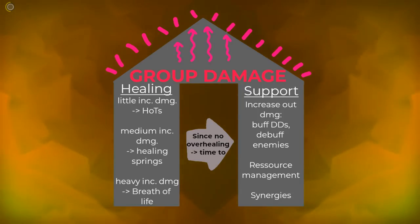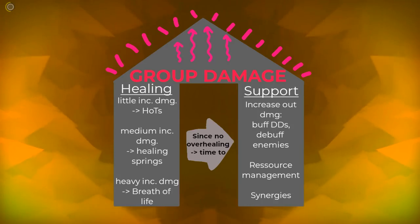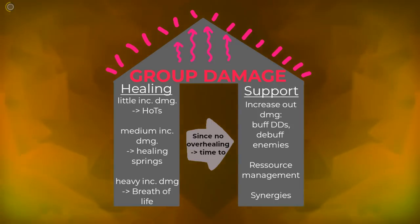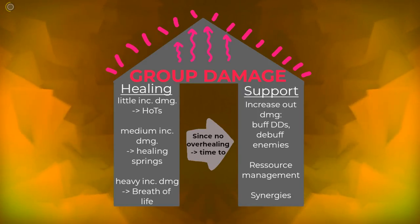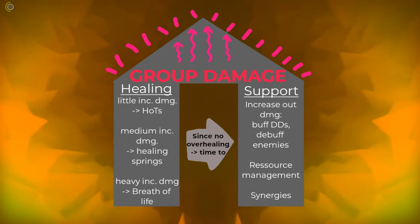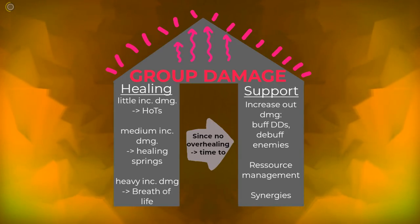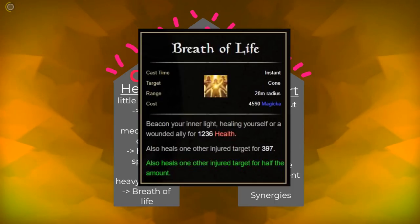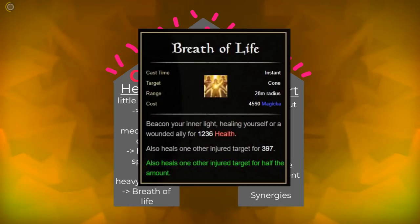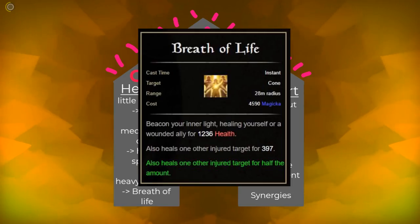The last scenario describes big massive hits that take away almost all HP. But don't be scared — this mostly only happens to one or few members, so you will be able to handle it. All damage that cannot be avoided can be healed. For these massive hits you have your oh-shit heal called Breath of Life. It's rather expensive but very strong. It heals the person in front of you with the least health, and has no HoT component, so use it sparingly.